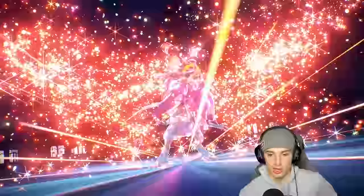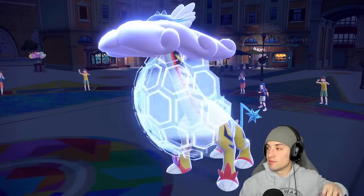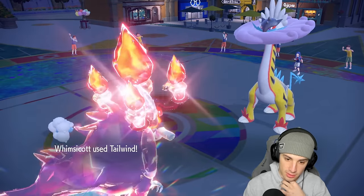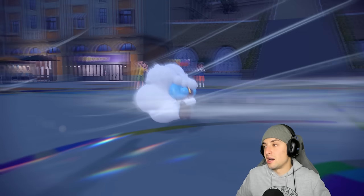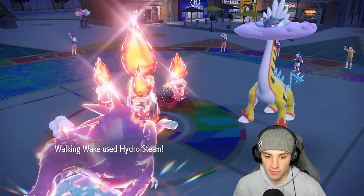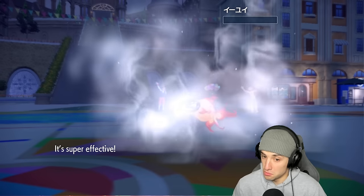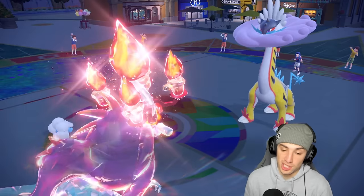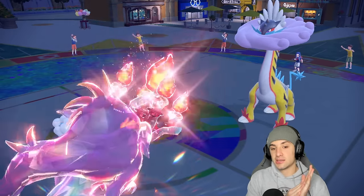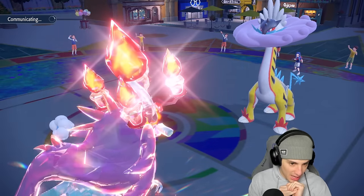Terastallizing my Walking Wake — they're just going to protect Raging Bolt. Unless they double protect, which they don't — that's really solid. Hydro Steam comes out here and gets off some nice damage on Chi-Yu, probably triggering Focus Sash. No Focus Sash — we just get rid of Chi-Yu right off the rip. We lose a little Life Orb damage but getting rid of Chi-Yu is massive.